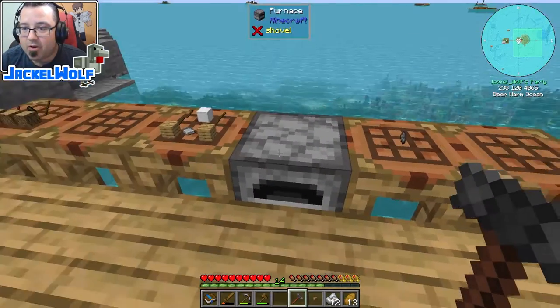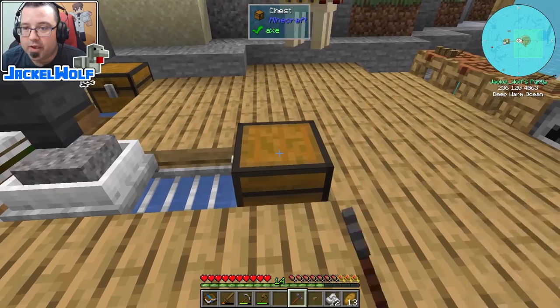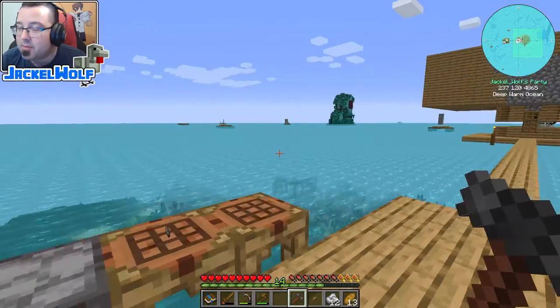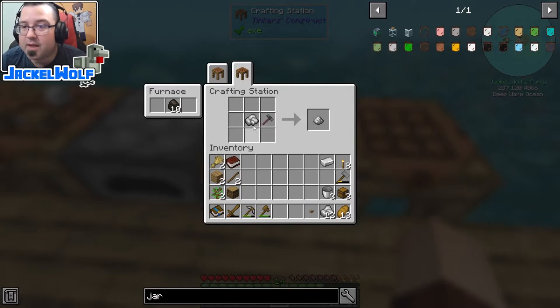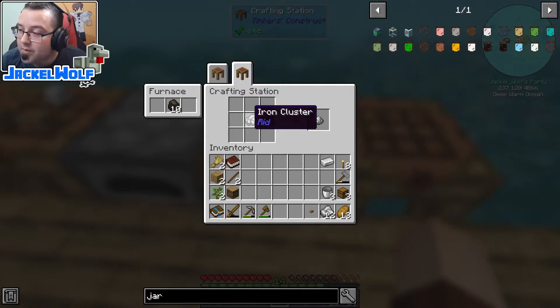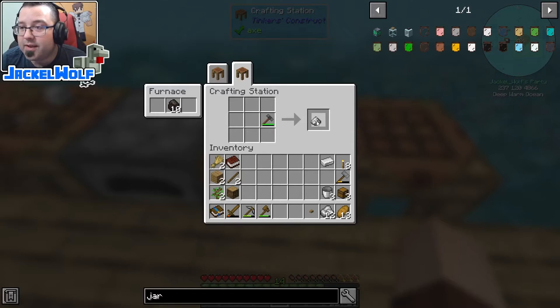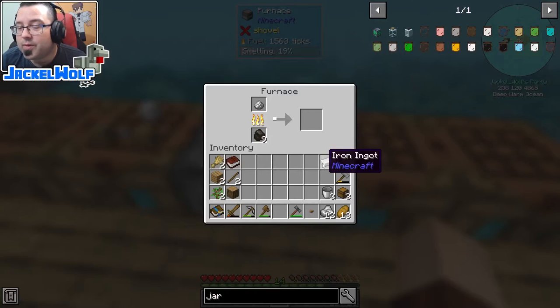The engineer's hammer is a very useful tool on its own — if we have it in hand we can right-click on blocks to spin them around, which is handy when placing items or setting up automation. But if we take that engineer's hammer and put it in a crafting table with one of these iron clusters, we get some iron dust. This works with most of the metal clusters we get from sifting.